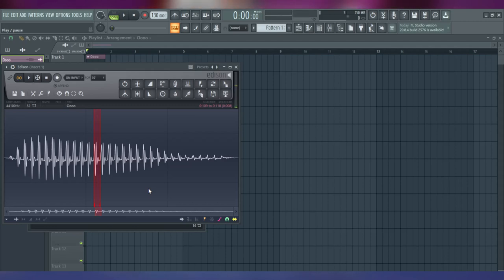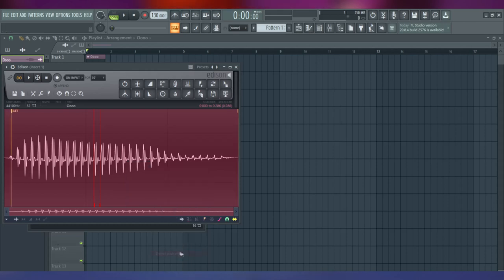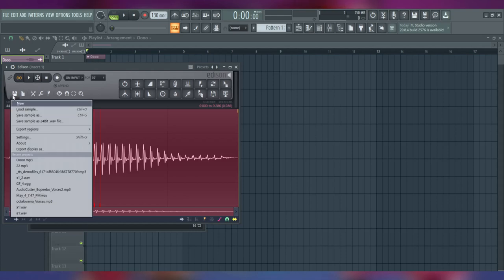Right click on the red zone and select Region, Set Loop from the new menu. This will show the program where the sound needs to be looped. Almost done — it remains to tune the sound. Zoom out and right click on the sound wave, then select Region, Detect Pitch Region from the new menu. The program will show you what the note is on the sides of the sound wave. Remember this note. Congratulations! You have your first voice clip. You can use only one sound clip or make several more.